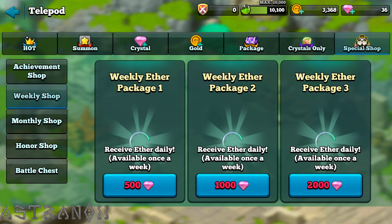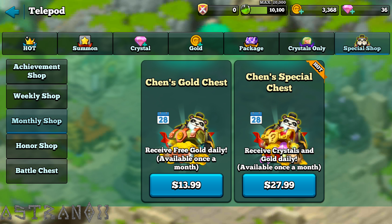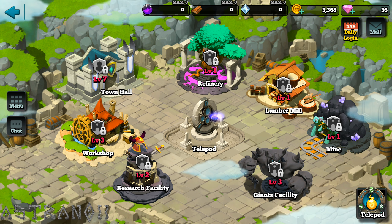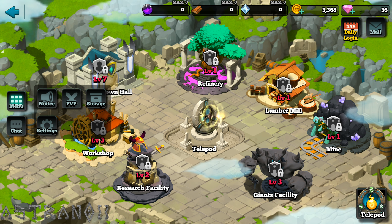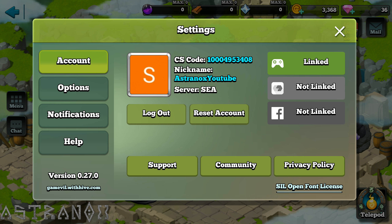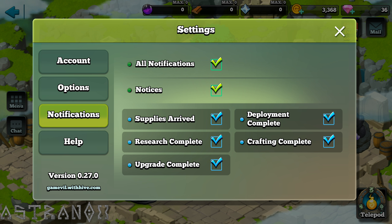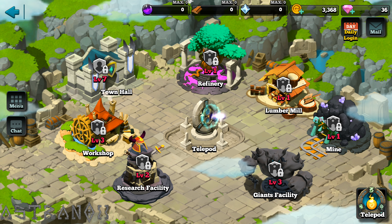There's a special shop, weekly shop, monthly shop, honor shop, and battle chess. Going into the menu and settings — screensaver mode yes, graphics, let's put them at high. Let's just keep this running, alright let's get back to it.